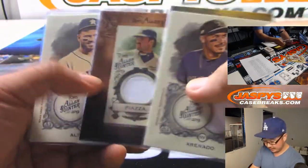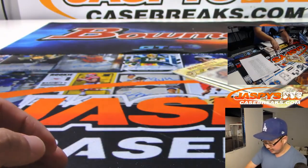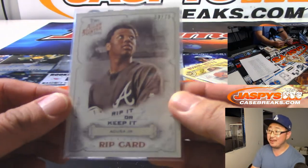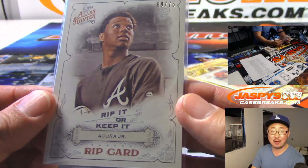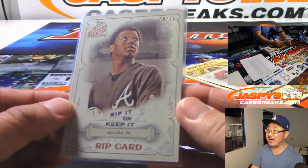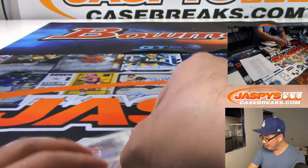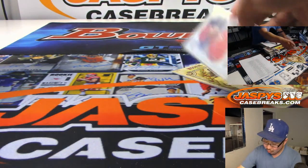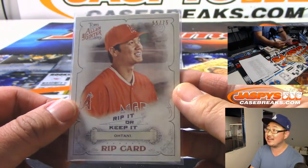Michael Kopech. Check out our rip cards — none of the people who had these teams opted to rip in our favorite Ginter game, rip it or keep it. 59 out of 75, Acuna Junior. No word from Matt Hastings, so we're just going to send it to him. We ripped the Ohtani out of 75.